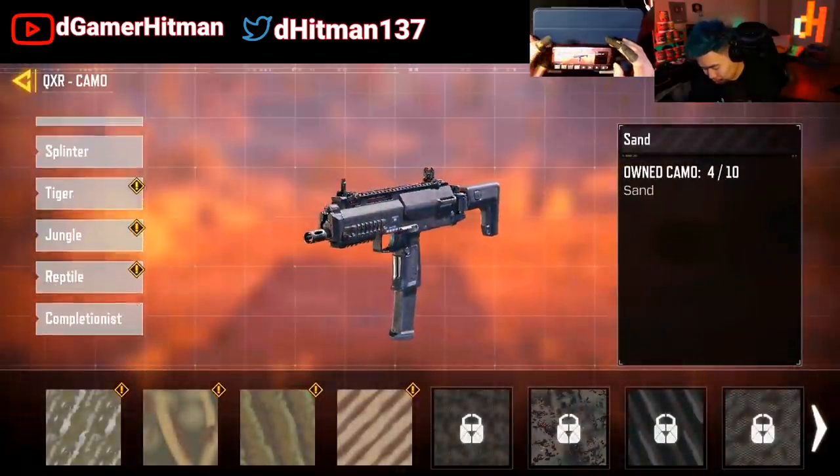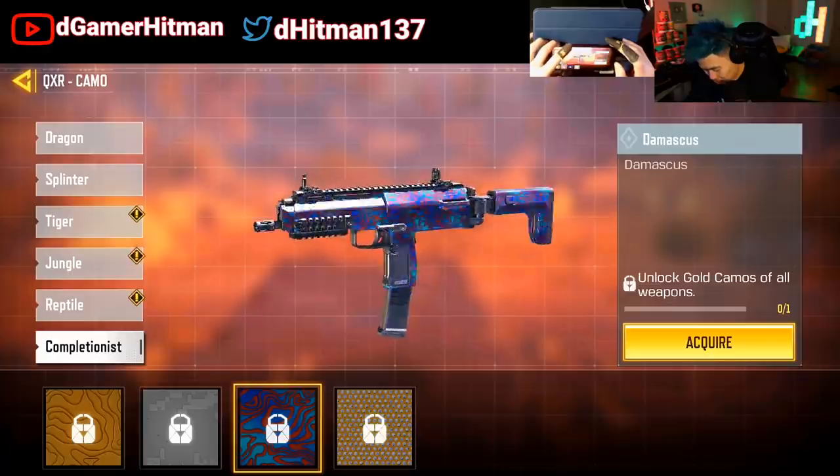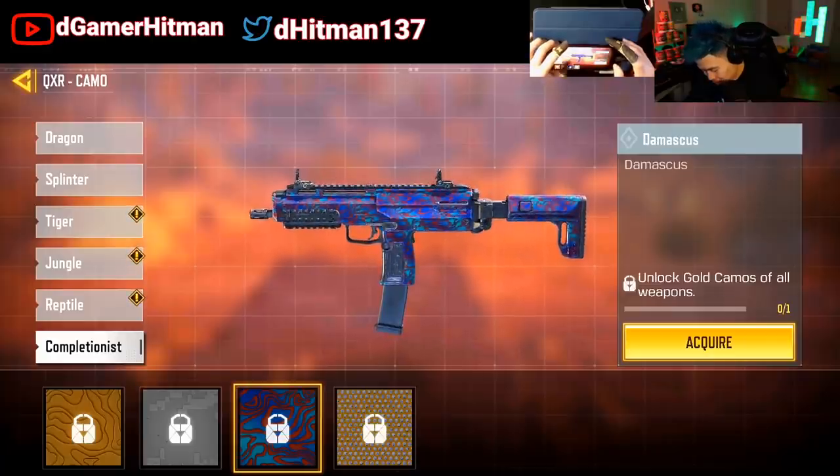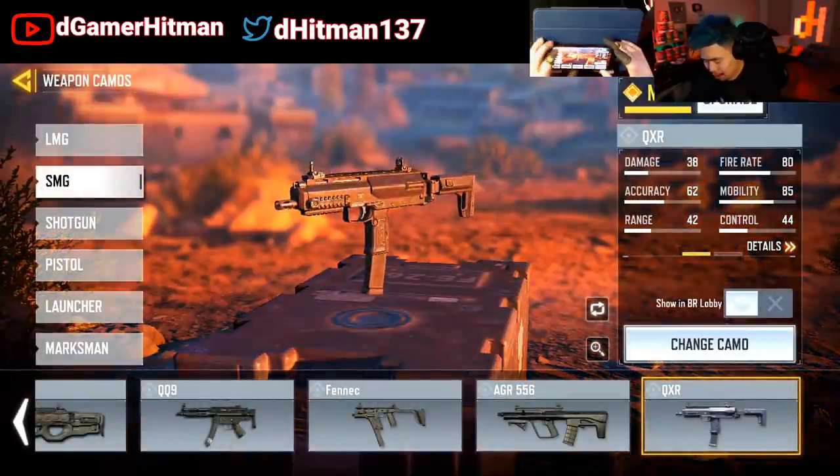We actually haven't seen the gold one yet, so let's take a look at the gold and the platinum. Gold one — okay. Platinum — meh. Damascus — not bad. But the diamond one is fantabulous.